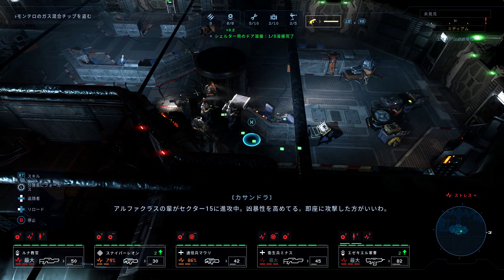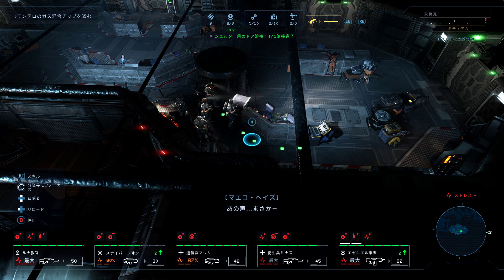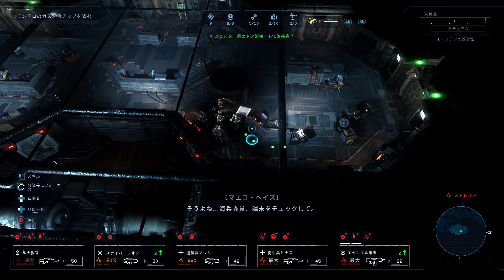FA-class Brood advancing in Sector 15 — increasing aggressiveness, recommend immediate assault. That voice... could it be Cassandra? It can't be. It must be their comms or something. Right — check that terminal, Marines.